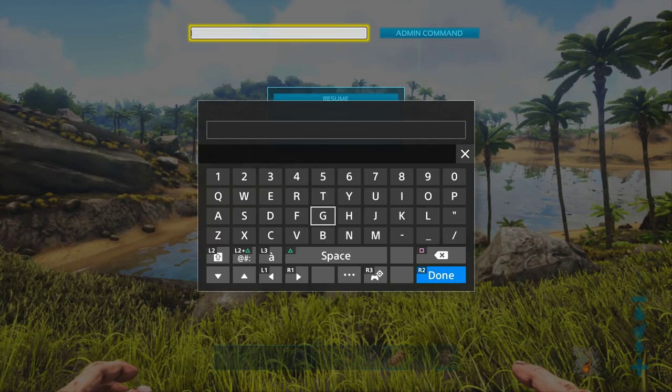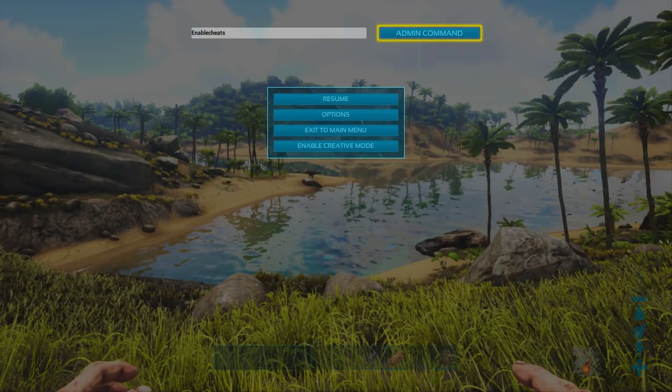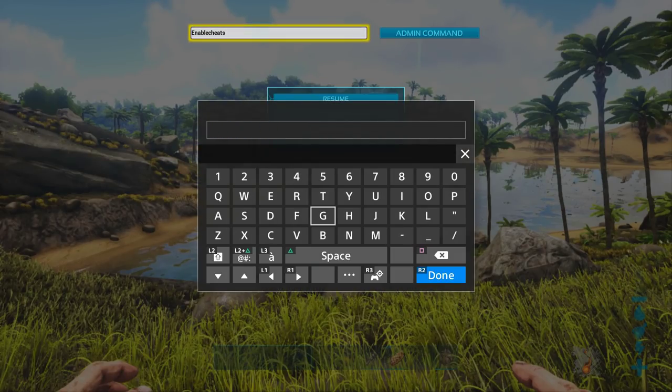If you are a server administrator and you need to use Ark admin commands, you're going to have to start by actually enabling cheats. You type in 'enablecheats' and then punch in the admin password — so it's 'enablecheats space' and then whatever the admin password is, and that will activate cheats. If you're playing on consoles, you should not be having to do this, but if for some reason your cheats are not working, go ahead and punch in enable cheats. Once you've punched in your admin command in this box, you're going to click the button highlighted in yellow that says 'admin command' and that actually executes the command, and then when you unpause the game, whatever command you've punched in should have been activated.